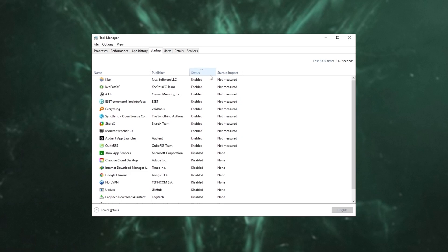Inside of here, sort by Status, and everything listed as Enabled starts up when your computer logs in. You can find unwanted programs, right-click, and click Disable. That way you'll have to manually start them yourself, speeding up the startup process, and of course you'll have fewer programs to close when you want to play a game.